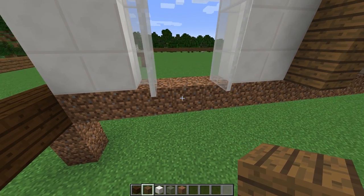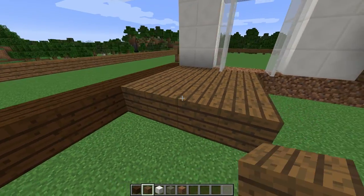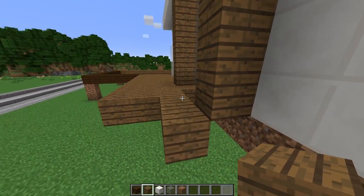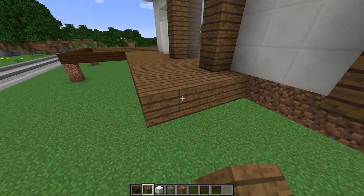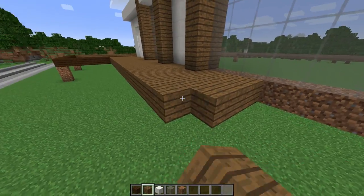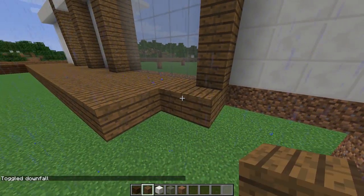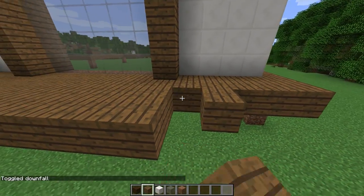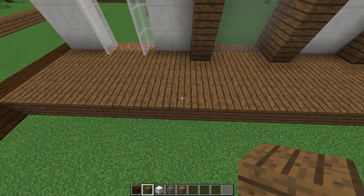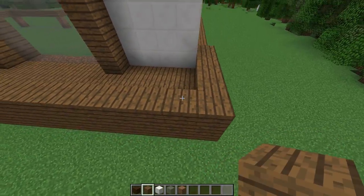It looks bland and boring at this point, but hopefully you got a sense of what the final product will look like once we complete it. I'm really excited about this build. From this dirt block here we go out four blocks — this will be our decking, kind of the deck in front of the house. There's not really enough room in the deck to add lounge chairs or anything along those lines, but I think it'll look pretty cool for this design. This house would look amazing by a beach — if some of you were to build this next to the ocean in a beach biome, right on the sand, that would be amazing.